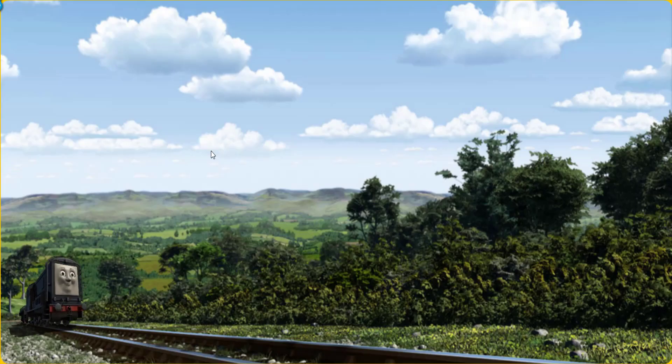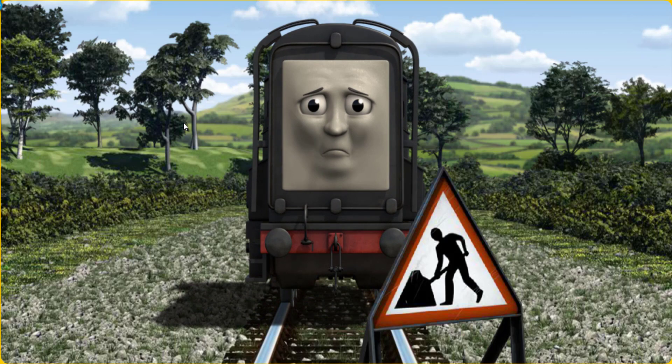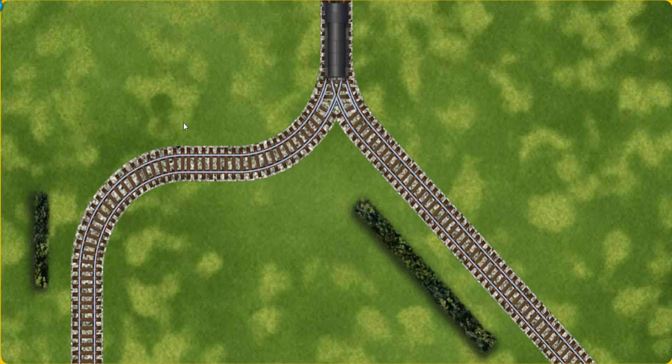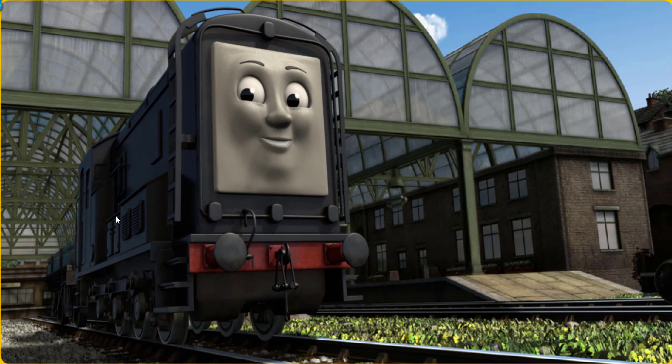Diesel went through the countryside. Suddenly, Diesel had to stop. Because of track repairs, he needed to go a different way. Show Diesel the track that goes nearest to the shortest hedge. All clear! Diesel arrived proudly at Knapford Station. With your help, he was a really useful engine.